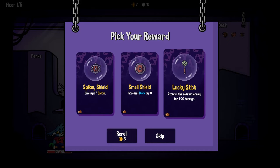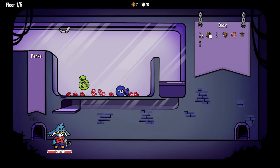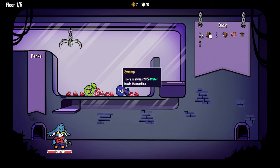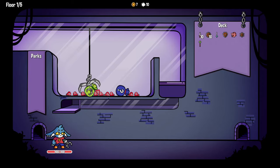Another spiky shield. Lucky stick attacks the nearest enemy for one to twenty damage - what does the normal dagger do, like six? Could be good, could be bad. We'll give it a try. We're in a treasure room - I'll just pick what I want. Healing potions, swamp - there is always twenty percent water inside the machine. Master Claw: you only have one claw but each collected item is used two times.